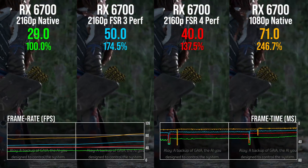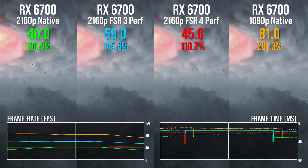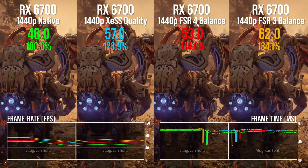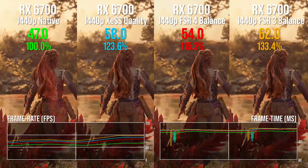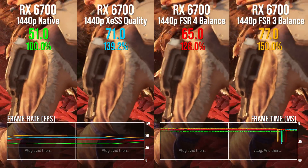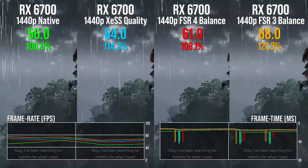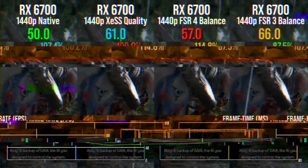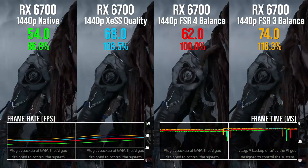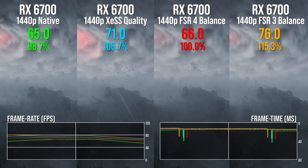And remember, targeting 60 frames per second, the entire frame needs to complete its rendering in just 16.7ms. Moving over to 1440p, FSR4 continues to struggle on RDNA 2. XESS with a broadly equivalent input resolution is 20% faster than native, while FSR4 is only 11% better. FSR3 is a good 30% faster than FSR4. FSR3's lead over 4K is tighter though — the 29% at 4K drops down to 17% at 1440p, and there's an average 2.3ms difference between the two upscalers. Still a lot of processing time to add.